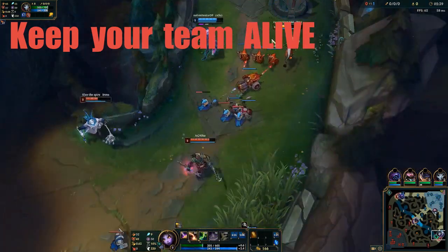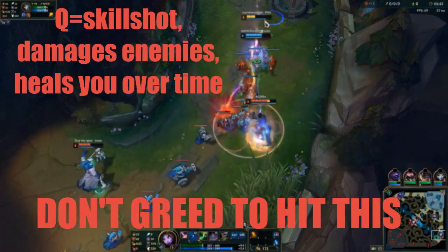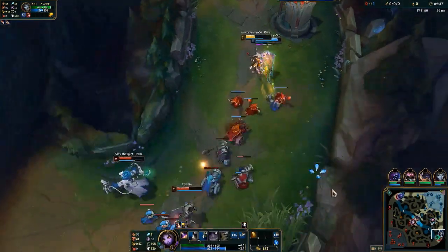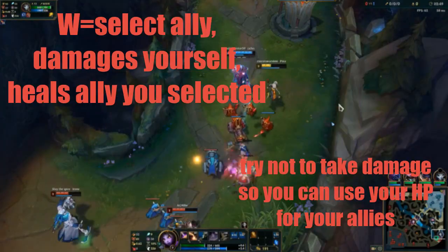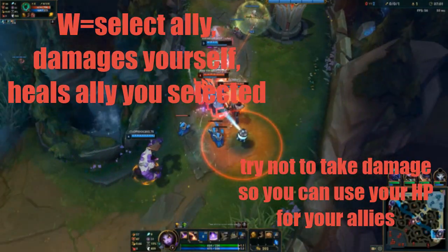Soraka's purpose is to keep your team alive and make their mistakes more forgiving. Soraka's Q is a skillshot that damages enemies and heals you when you hit an enemy champion. Take this level 1 and max up to W. W is what will give your ADC a free lane — you damage yourself and heal an ally. It heals more when you hit Q. Max this ability and sustain your ADC to the max.